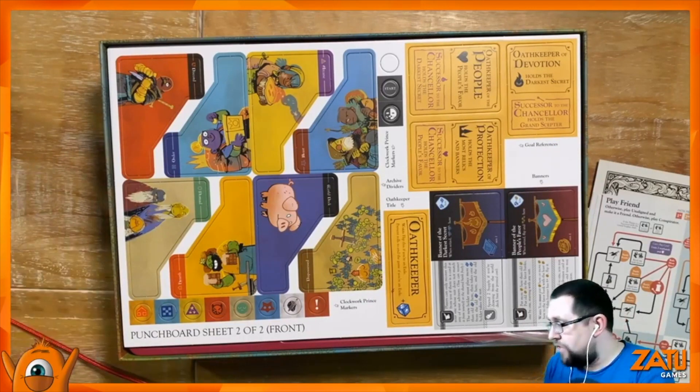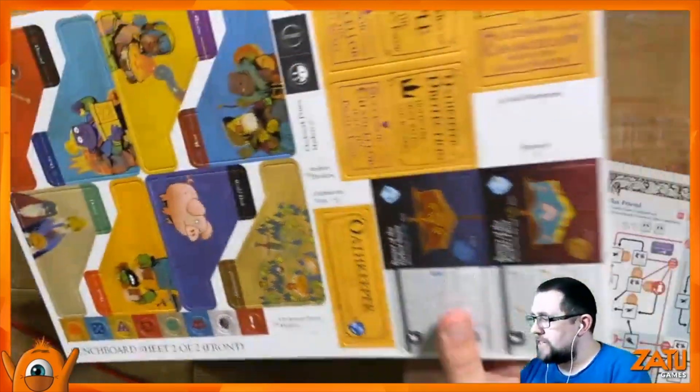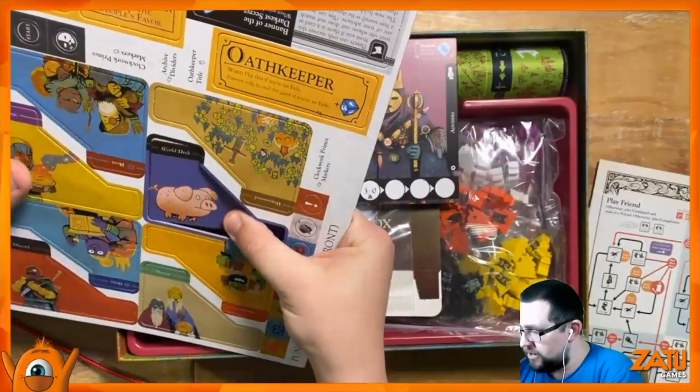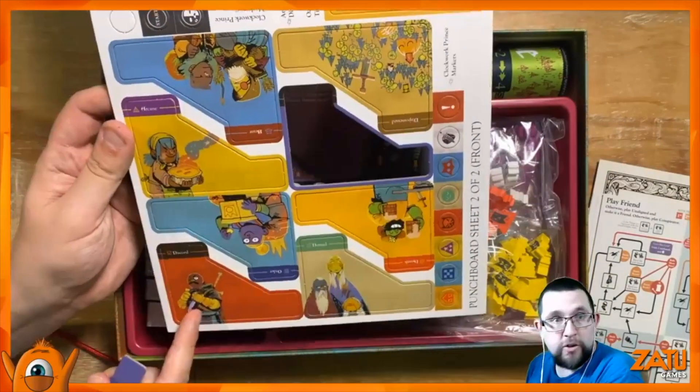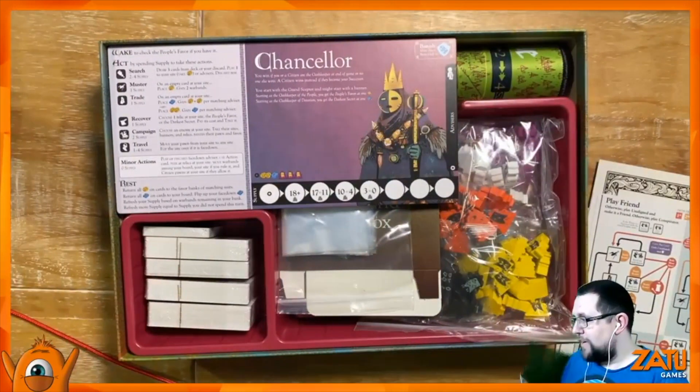Did anyone else back Oath, or are you all waiting for retail? The world deck has a little piggy on it. There are some nomads. They've got their own Discord server — so not bad, they're pretty advanced.